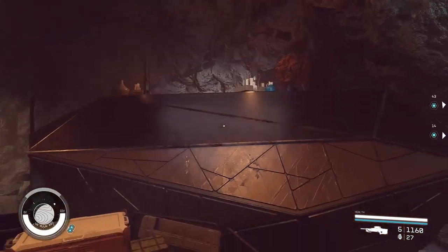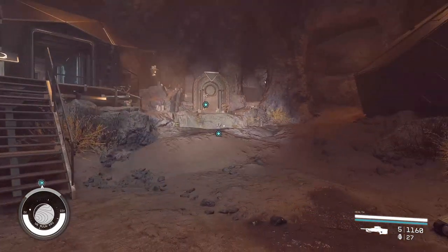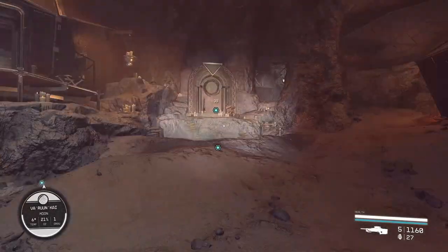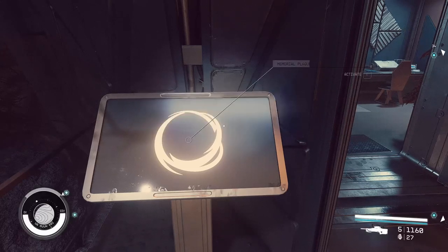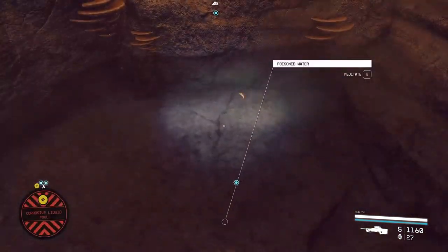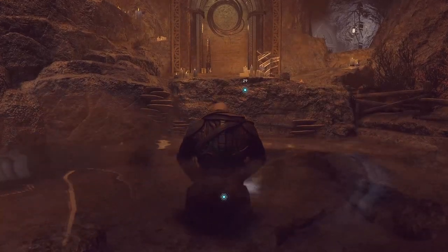So we've been in there. What's on top of here? Anything of any interest? Notebook and a bowl. What's that? Contemplate the shrouding. What's this? Memorial plaque — in these humble quarters in the first year of settlement resided Speaker Jinan Varun, chosen of the great serpent. I have to meditate in poisoned water. Well, that sounds great, doesn't it? This is not great because I'm going to die.